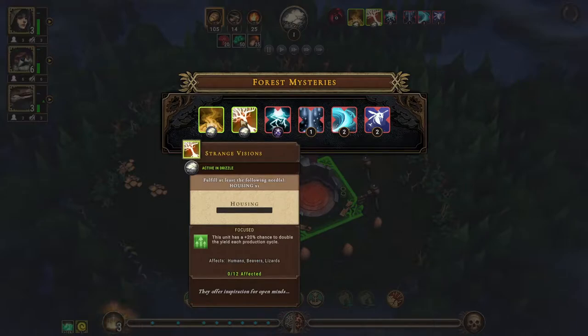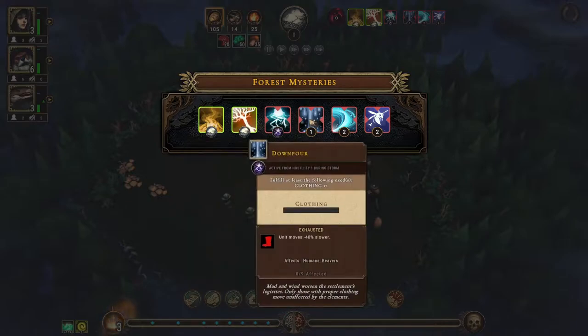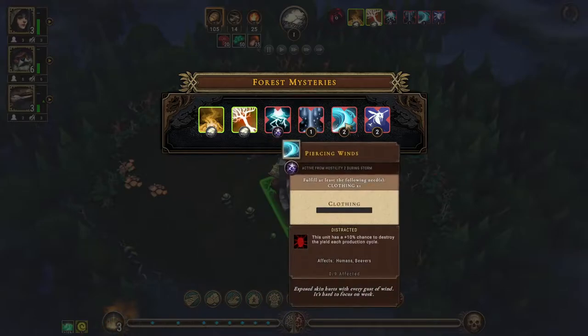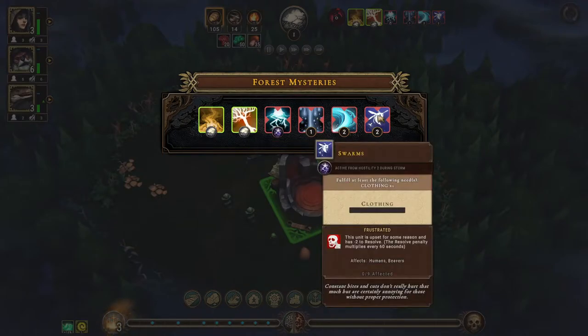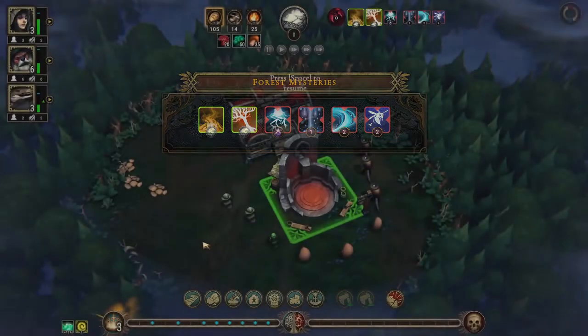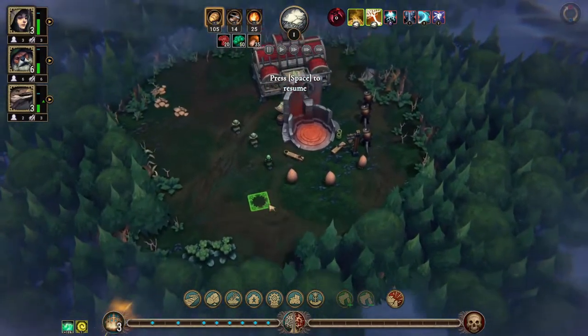Plus 20 percent chance to double the yield each production cycle with housing, nice. Downpour — units move 40% slower and hostility one if they don't have clothing. Again clothing: 10 percent chance to destroy the yield each production cycle. And again clothing: minus two resolve. Okay, so clothing is going to be a little bit important.